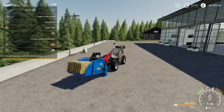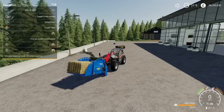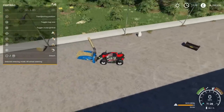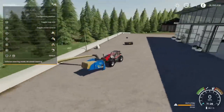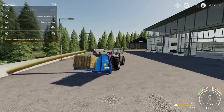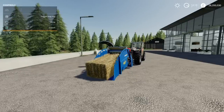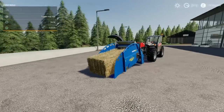Swinging it around, dropping the nozzle, pressing unload — and we're blowing the straw down to the ground. That's the Hydrapale 2 GT Evo by Simulagri Modding.